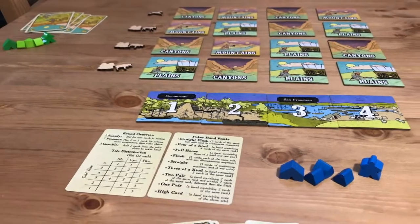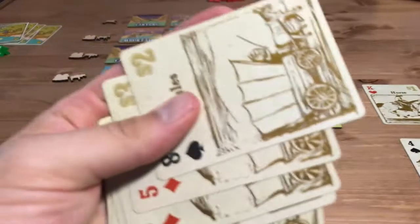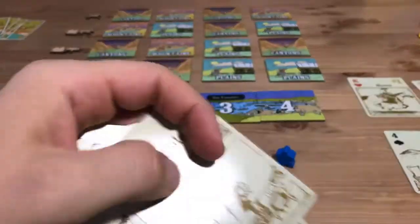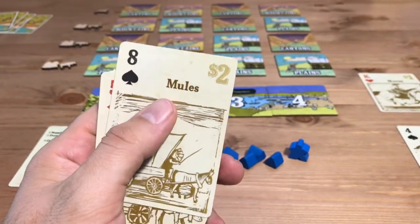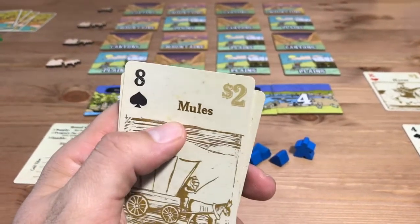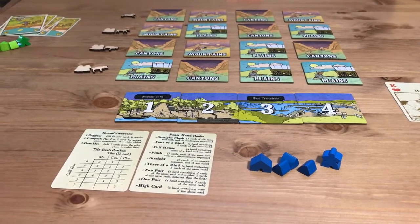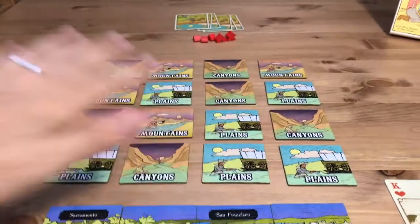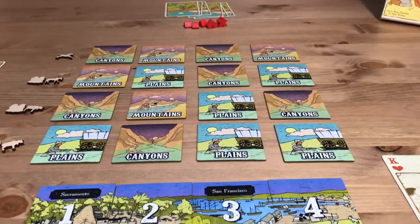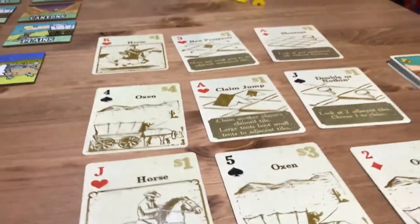In End of the Trail, very quickly, you're going to do three things in a round. You're going to take a hand. These cards have multiple uses — they have a poker value, they have an on-the-board situation that I'll explain in a minute, and they have an auction money value. There are three rounds in the game, and whoever has the best poker hand at the end will get an extra claim out here on the board, which is super valuable.